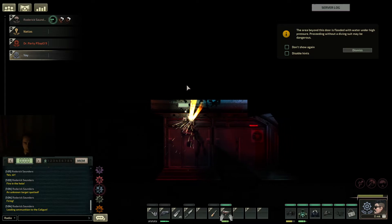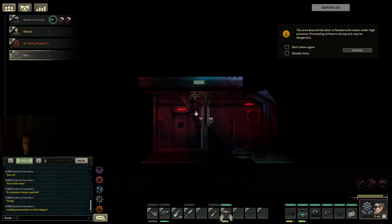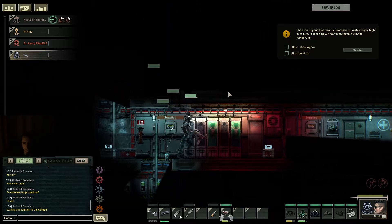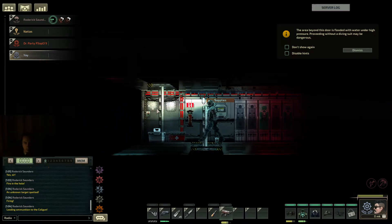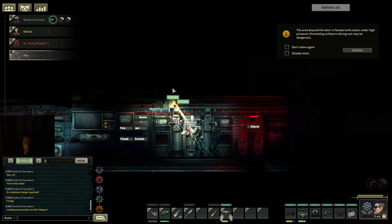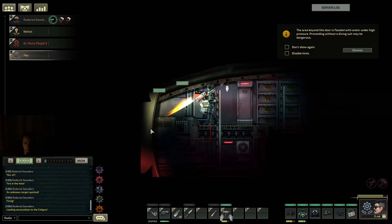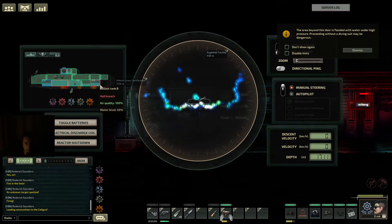It keeps hitting us from the top. Is it dead? I don't know — do you still see something on the sonar? Yeah — okay, check it for organs. Was it a hammerhead? Yeah, a big one — not a regular one. Maybe they buffed it, because they used to be much easier to deal with. He already found useful stuff — blood bag, swim bladder. I can make some more blood bags.